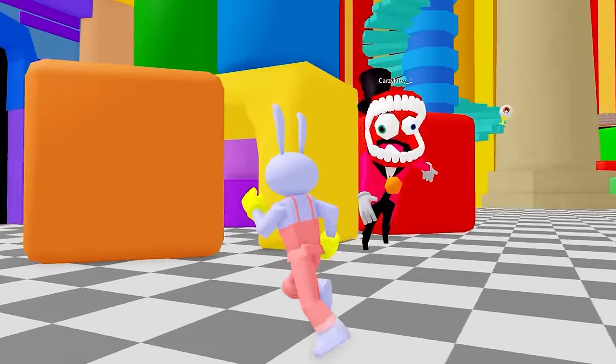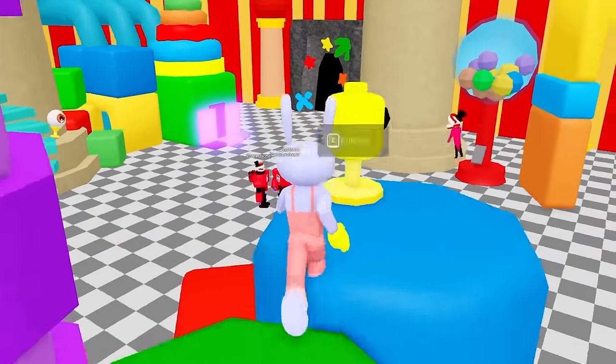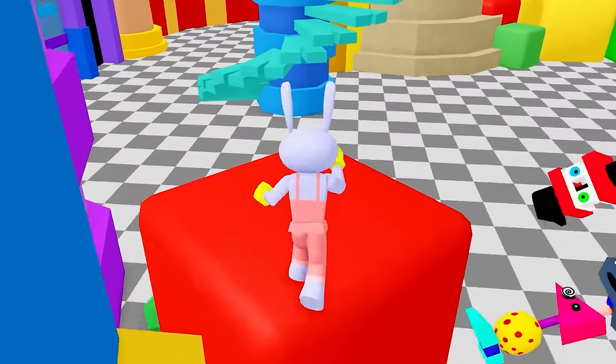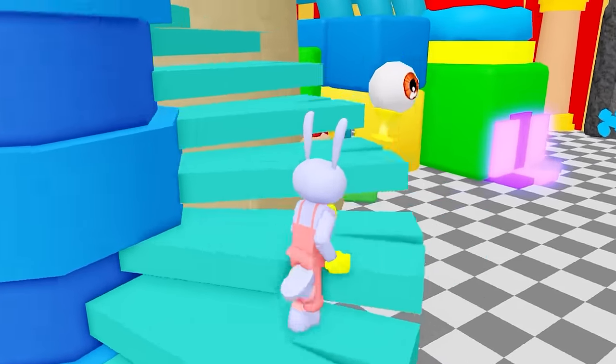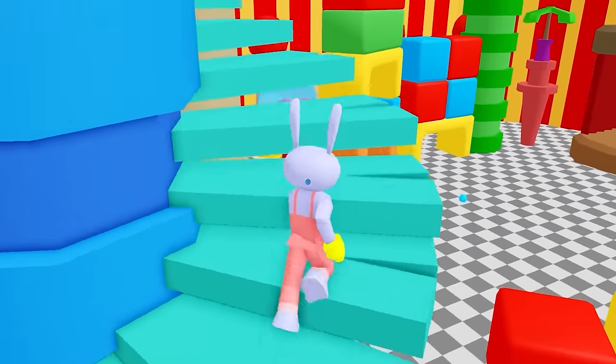Let's go up top and try to grab that morph. Can I climb? Up here — got whatever this is. Ragatha Bricky! Let's go up the stairs. Whatever that is, stop chasing me — we're going to run. Upstairs, got this one. Zubal Multiverse — I wonder if it's a different gender, like a boy.